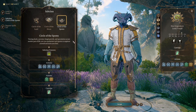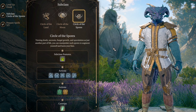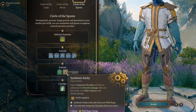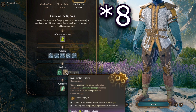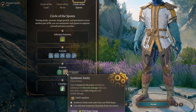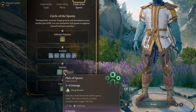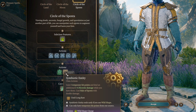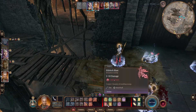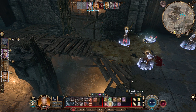Lastly, we're going to look at Circle of the Spores. This subclass allows you to focus on becoming one with nature, taking on a sort of plant-like entity. At level 2 you unlock Symbiotic Entity, giving you 4 temporary hit points and dealing an additional 1 to 6 necrotic damage while those temporary hit points are active. You can also shoot out a Halo of Spores as a reaction starting at level 2, dealing 1d4 damage, which is doubled while Symbiotic Entity is active. This is combined with the fact that you can still use Wild Shape, making this a much more varied experience.